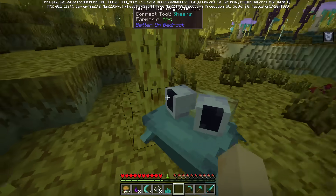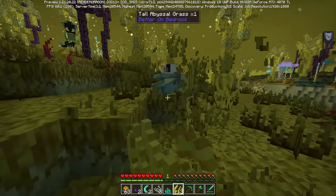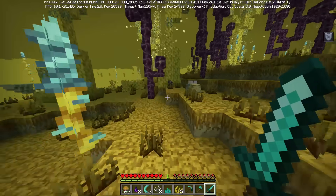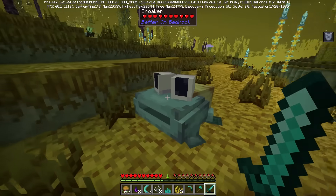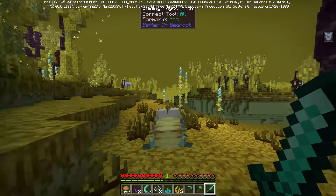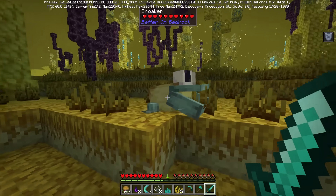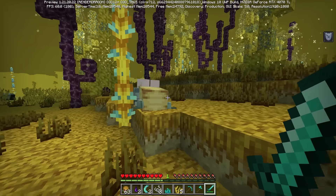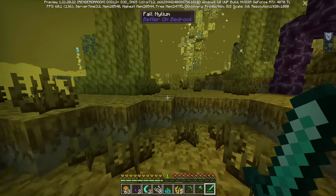It's called a Croaker. Look at the model on this thing — those gigantic eyes. Can a guy look at his Croaker in peace? The Croakers are one of my favorite mobs I've found so far in this pack. They just have everything about them — the eyes gigantic, the weird blocky model. It's so Minecraft. In my imagination, this buddy is like the Strider's cousin: just weird and bizarre from a fantasy land.